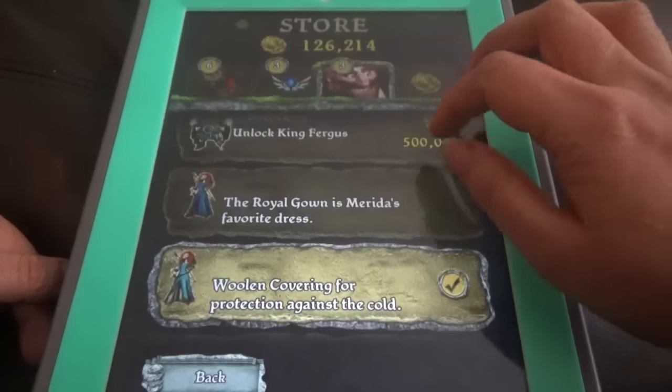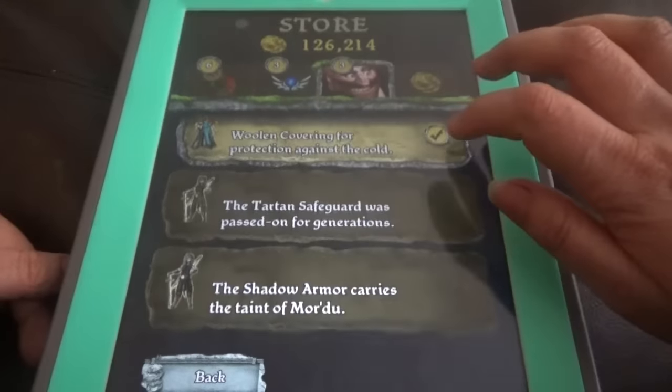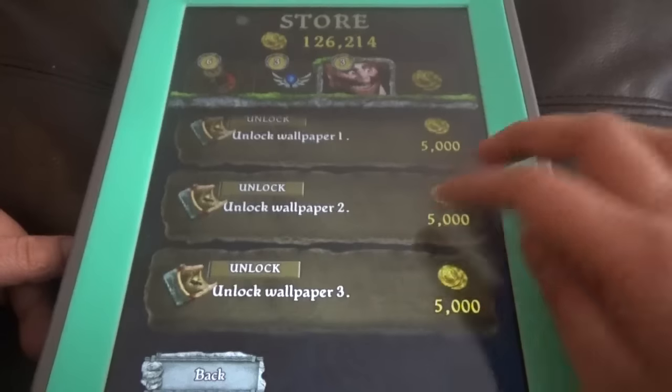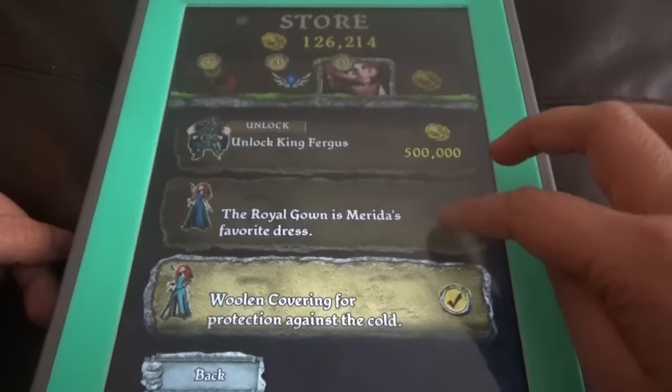All other things are the outfits of Princess Merida: the Royal Gown, which gives woolen covering protection against the cold, the Titan Safe Card, the Shadow Armor, the Quilted Raiment. And there are also wallpapers, like in Temple Run 1. So let's run again.